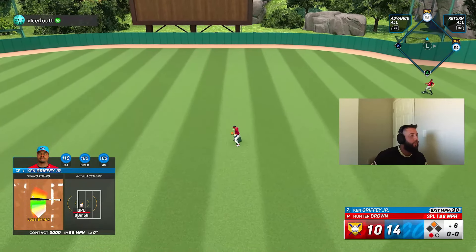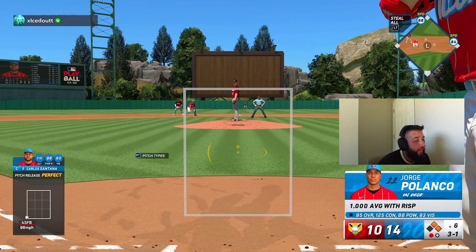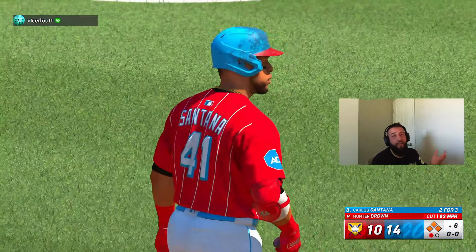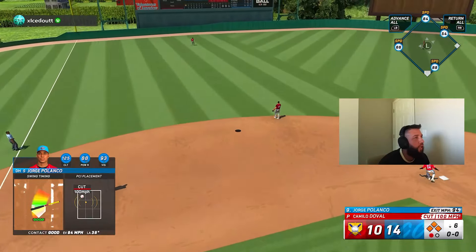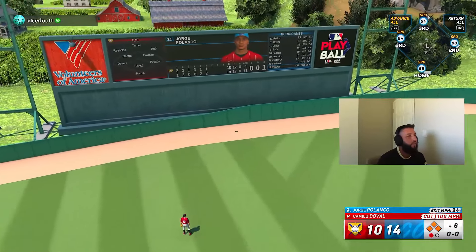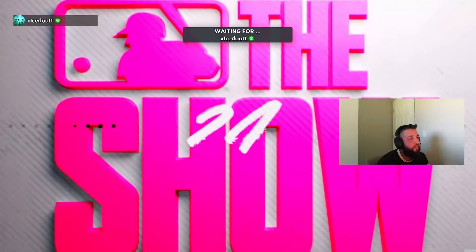Ball four — take your base, another walk. Base hit up the middle, finally Griffey gets on the board — he was due. Ball four — take your base, this guy is allergic to throwing strikes. Polanco now gets that 125 clutch no matter righty or lefty. Grand salami! We take an eighteen to ten lead — let's go! Finally break it open!